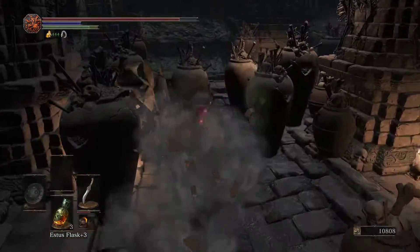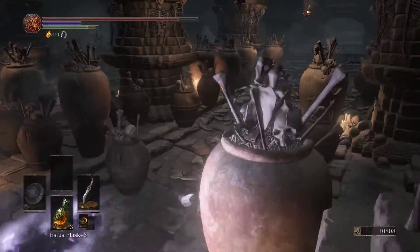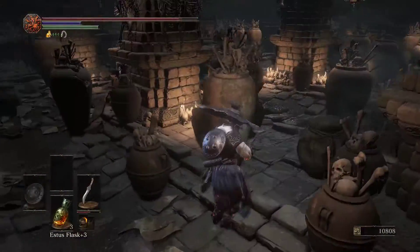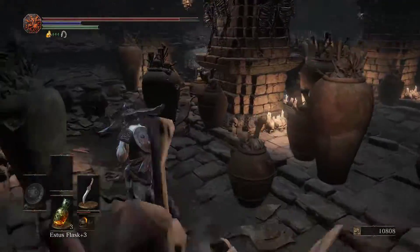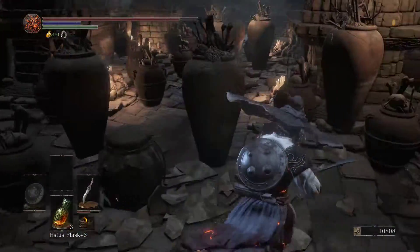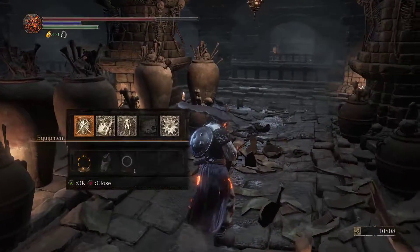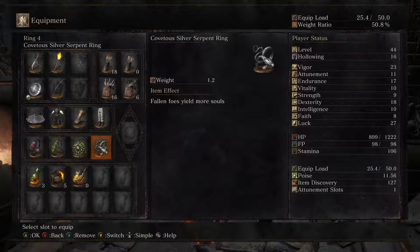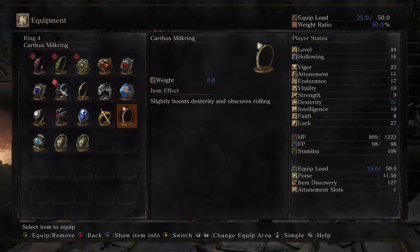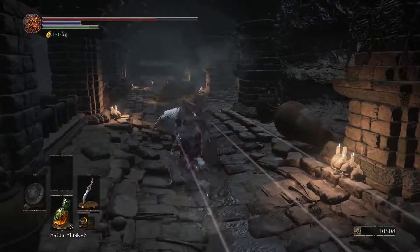There's a booby trap in here — as you can see these urns explode and trigger other ones. There's a booby trap right in the middle there, and when you step on it it triggers the trap. And we get the Carthus Ring! It's actually a decent ring — it slightly boosts dexterity, plus three to dexterity, so that's alright. Gives us a little bit more damage and makes it so that our rolls are invisible.